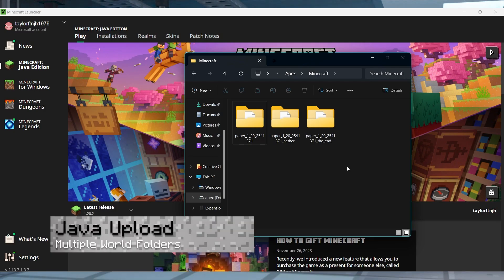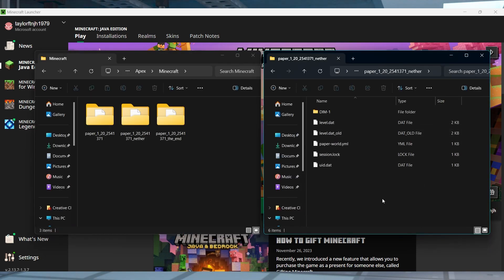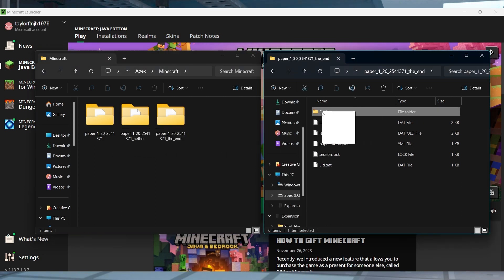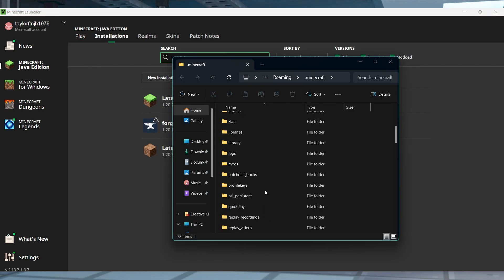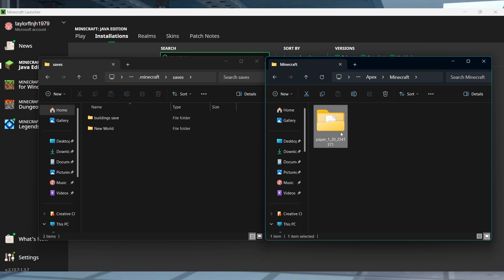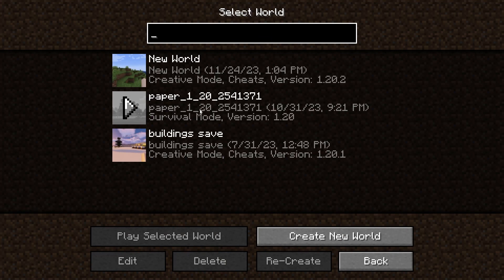This process is for modded or plugin servers that have three separate world folders. Head to the three world folders you previously downloaded from the server, then enter into the world nether and world the end directories and locate the dim folders. Move both of these folders into the main world folder, and then after this you can delete the nether and the end folders. Open the Minecraft launcher, click on any profile's folder in Installations, and in the new window find and enter the saves directory. From here, drag and drop the already prepared world folder into this area, then head into the worlds menu from Minecraft to check if it worked.